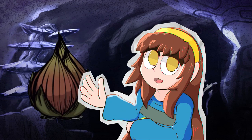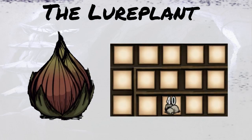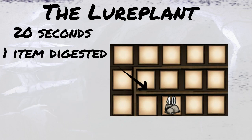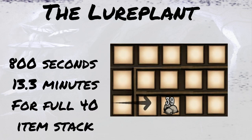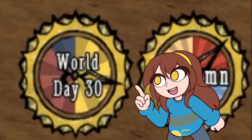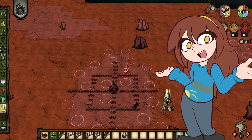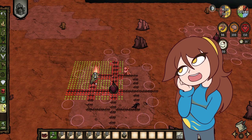Let's begin a proper dive on maximizing the lure plant. The important thing to note is that lure plants only have 15 inventory slots. Every 20 seconds, a lure plant will digest one item independent of stacks — so it takes 800 seconds, or 13.3 minutes, to digest a whole stack. A Don't Starve day is 480 seconds, or 8 minutes.